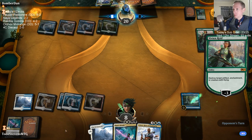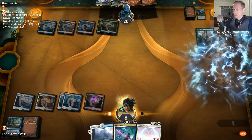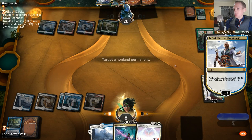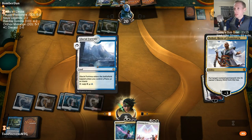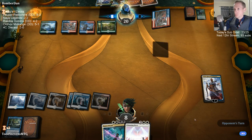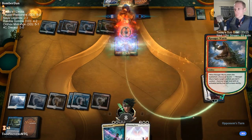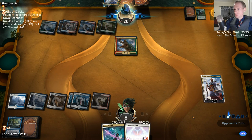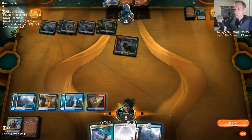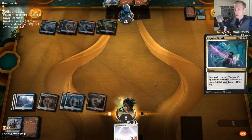They have a land, so they get to haste Ravager Worm — kill Teferi. That didn't go according to plan. We're just getting beat up.